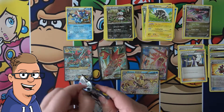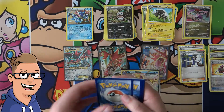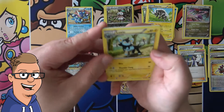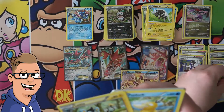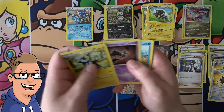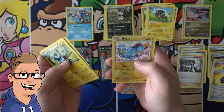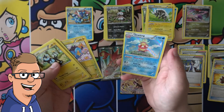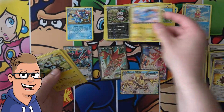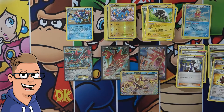Last pack, guys. Hopefully there's another great pull that we don't expect. Okay, white coat — could it be? We have a Luxio, Bursting Balloon, Professor Sycamore — let's go with these two trainers, so we're starting off pretty good. Psyduck, Phantump, Slowpoke, Shuppet, Spritzee, Xerneas Reverse — and oh, it's a Slowking, but it's a holo. That would have been pretty awesome if it was EX.